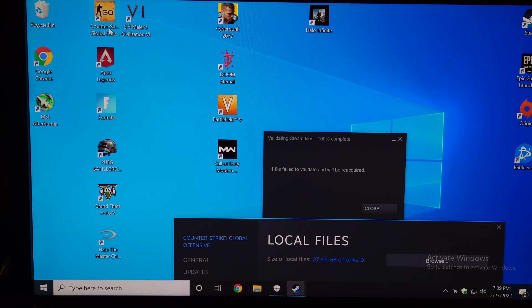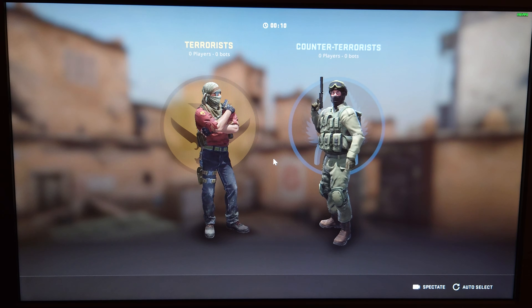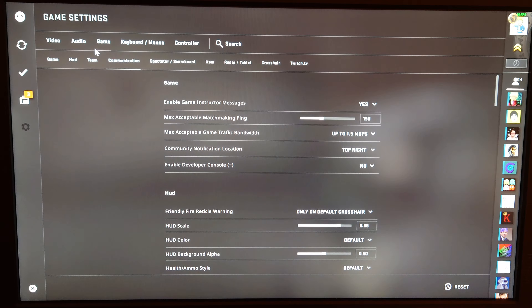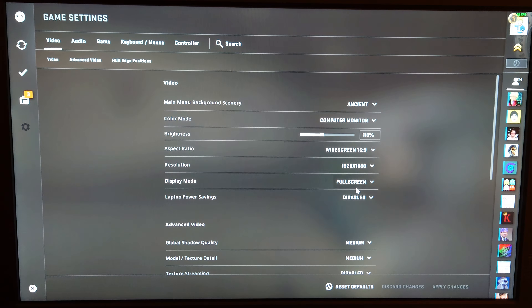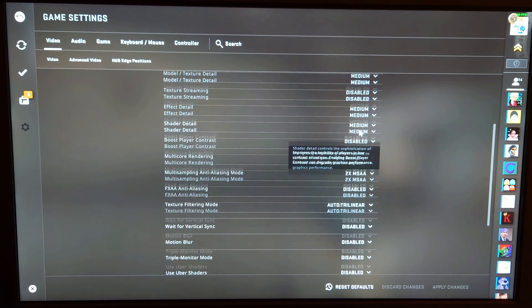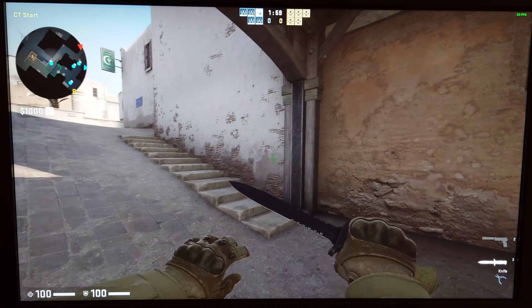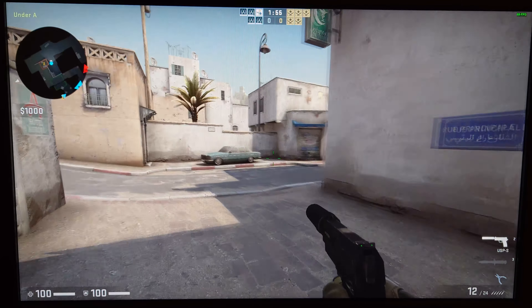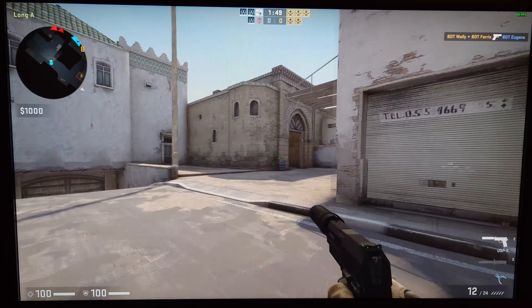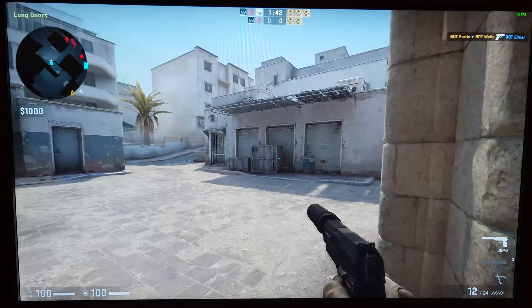I'll hop into CSGO as soon as validation is done — just re-downloading some files. We've loaded into a Counter-Strike GO game. We're running at 1080p full screen with medium settings — a lot of stuff disabled but a bunch running at medium. I can't get RivaTuner statistics to work so I'm using the FPS counter in the top right corner. With these settings at 1080p we're getting around 60 FPS so far, which is not bad.